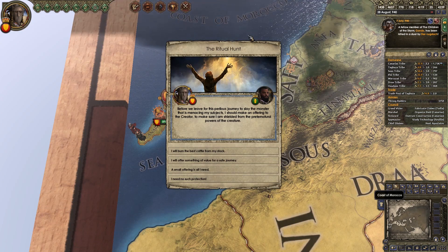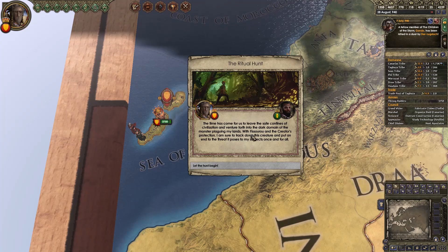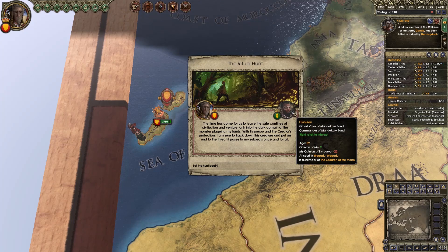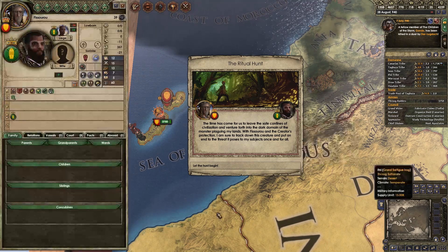The ritual hunt. Well, this sounds fun — I imagine this isn't going to get us killed or anything. Before we leave for this perilous journey to slay the monster that's menacing my subjects, I should make an offering to the creator. Burn my best cattle — I'm pretty sure we can afford that. The time has come for us to leave the safe confines of civilization and venture forth into the dark domain of the monster plaguing my lands. Let's go — with my good friend Thistaru.